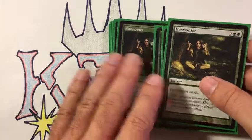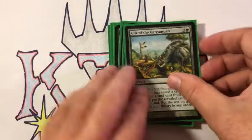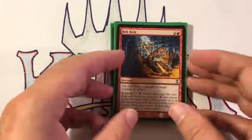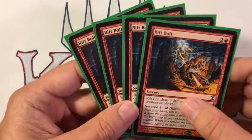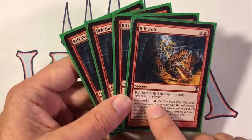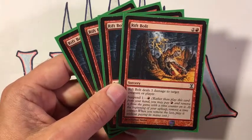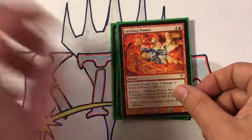Outside of that I have serious card draw to get through the deck and find all the pieces: four Harmonize and four Gift of the Gargantuan, which lets me search the top four cards of my library for creatures or lands. For removal I have Rift Bolt — I chose it because it costs three mana. You don't want to run Lightning Bolts because you don't want to cascade into those. You can still play Rift Bolt for one red suspended for a turn, and it pings your opponent's face bringing their life to 17, which means you only need to hit them with the Gargadon twice.